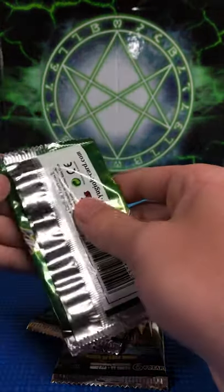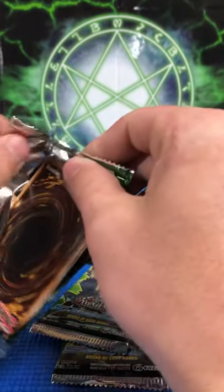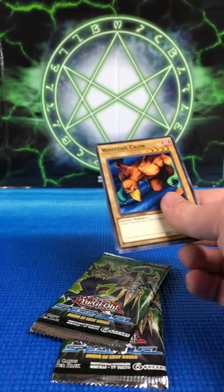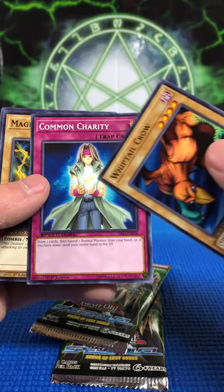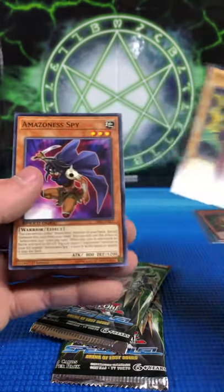On to the next three packs. We've got about six blisters, so six times three — 18 packs in total. Whiptail Crow, Common Charity — it reminds me of Heart of the Underdog, might be the same person — Magical Ghost, and Amazon Spy.